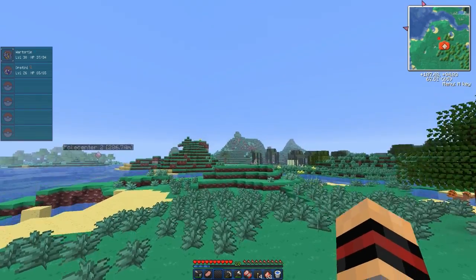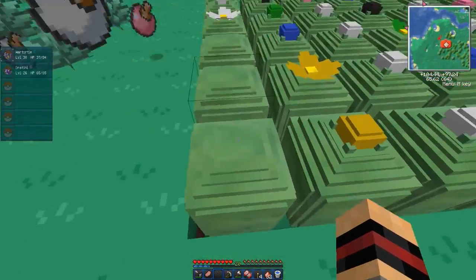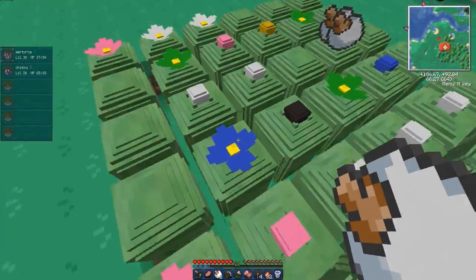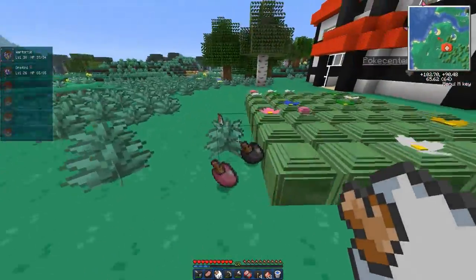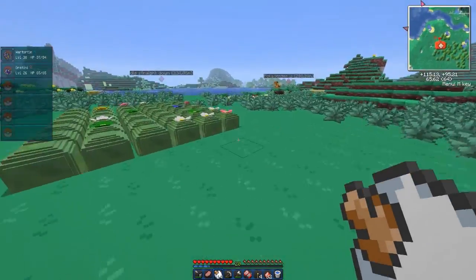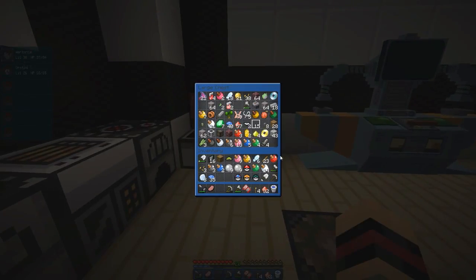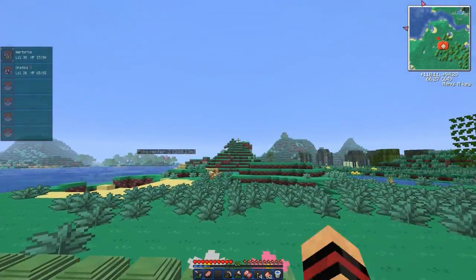I've got Mewtwo set to one in the Extreme Hills biome — I probably won't find him for a while, but it's in there just in case. I also want to put the legendary birds in at rate one. For those who remember, on the server episodes we had the legendary birds spawning because we had that patch. The devs from Pokeycraft/BattleCraft Universe helped us out with that and gave us commands. They haven't done the patch for 1.6 yet though, so I'll try and get that in for single-player like they did.